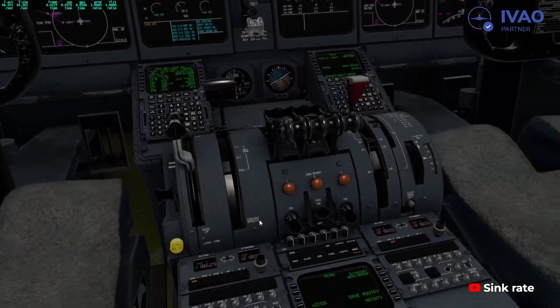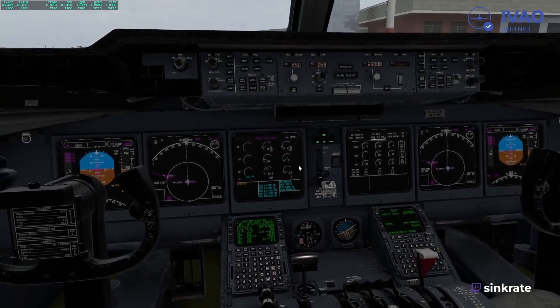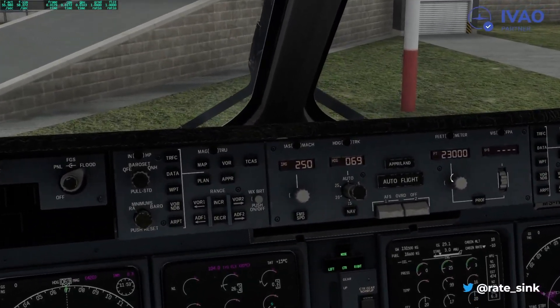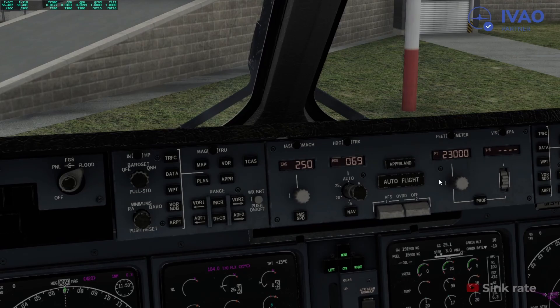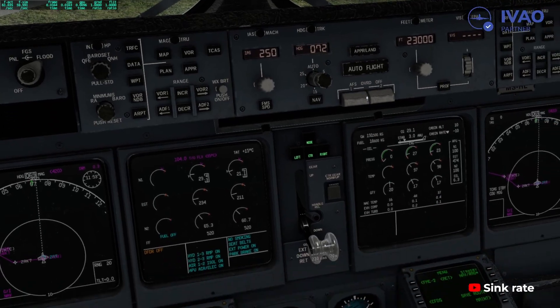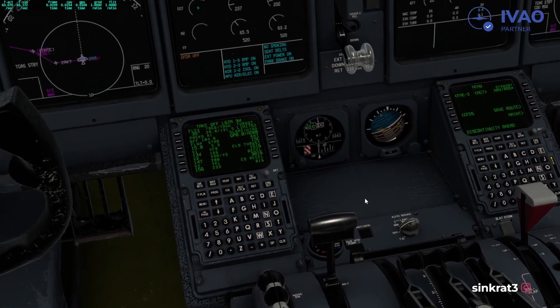Engine number two is coming to life. Let's go engine number three — coming to life, very good. Check altitude — yes, set the runway heading. I'd keep speed at 250 for now. The speed will be managed by the FMS on takeoff, but if you wish you can put in V2 plus 10 or plus 5. It's a fantastic add-on. Engine number one — our last engine.